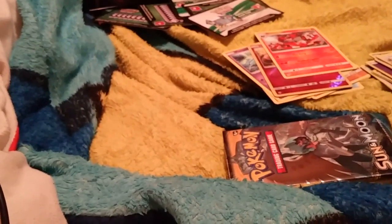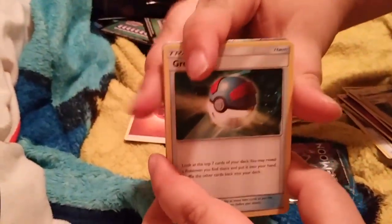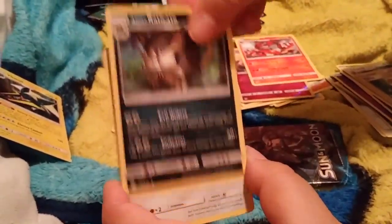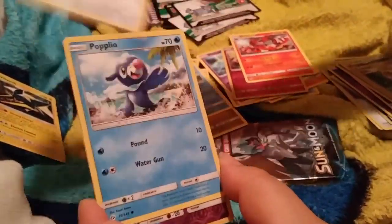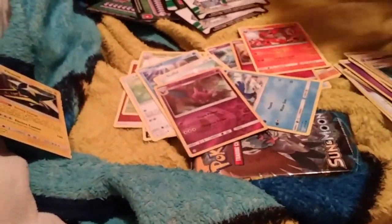Second to last pack out of this second part — pack eight: Energy, Grubbin, Dartrix, Alolan Raticate, Lillipup, Joltik, Wingull, Stufful, Popplio, Reverse Probat, and a Tauros GX Full Art. Yeah!